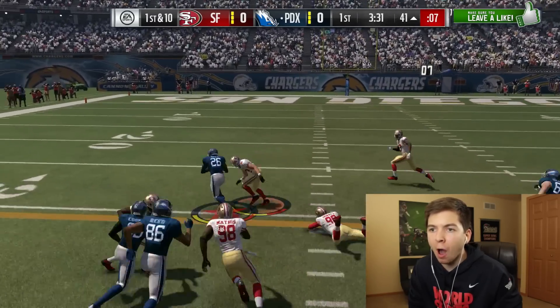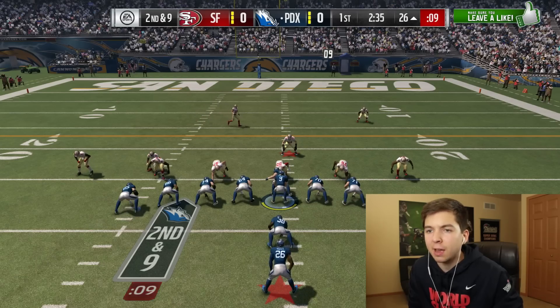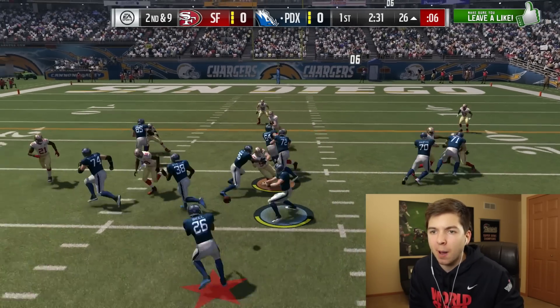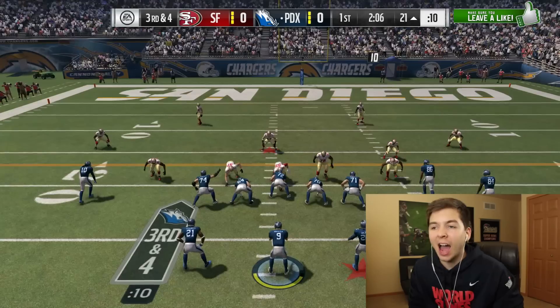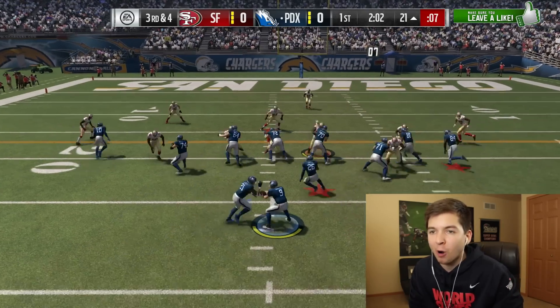There we go, I see the hole. Come on, Bell. Oh, we were this close. We're going to see if we can get Bell to the outside and just punish a cornerback. Give us those blocks. Dang it — I know that was the Honey Badger, but this Bell is a 94 overall.